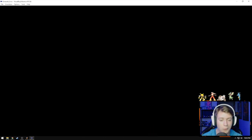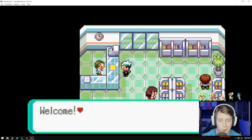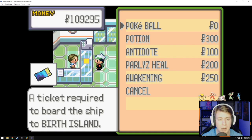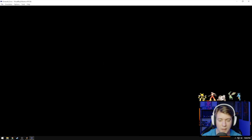Now we're going to go into the PokeMart. I'm going to do this in Old Dale Town, but you can do it wherever there is a PokeMart available. We go to Buy, and the very first option is a Pokeball for $0, but it has an Aurora Ticket thumbnail with the description: 'a ticket required to board the ship to Birth Island.' We go ahead and grab that for free. There we go.